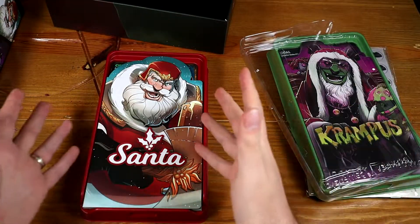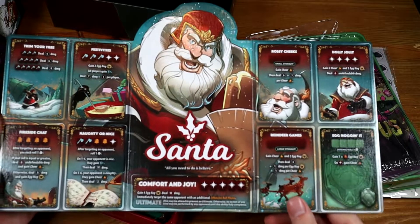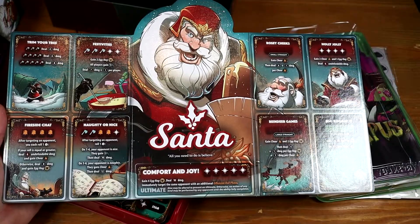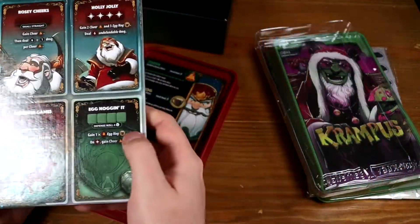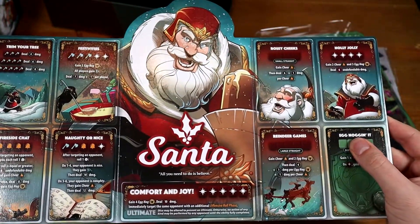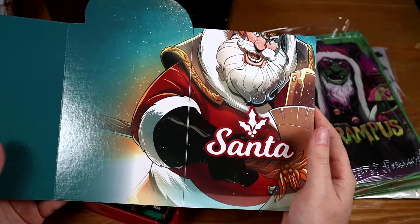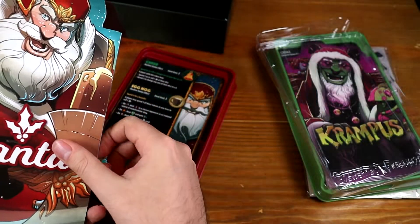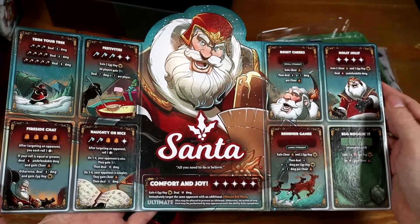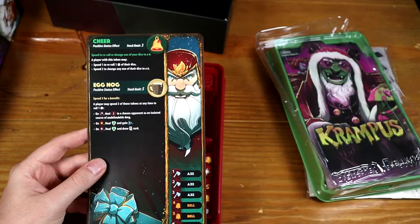Santa — again, this is the character, so I'm assuming you could use this against any of the other characters if you really wanted to. Comfort and Joy — the sort of direct opposite of Krampus. He's got a defence which is eggnog, which is slightly entertaining. And then he's got all his different abilities, with a nice backsplash that lets you actually see it when it's in the box. He's got the eggnog and the cheer, whereas the coal was for Krampus.